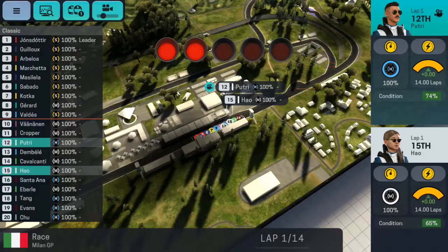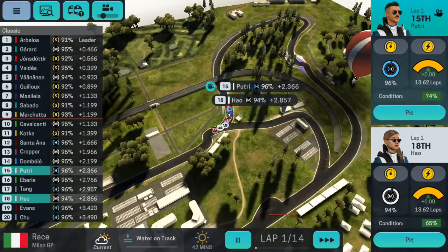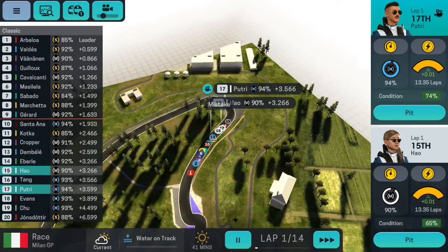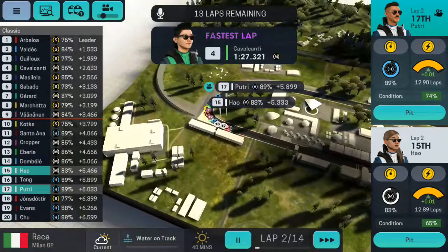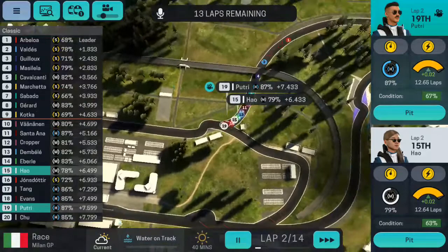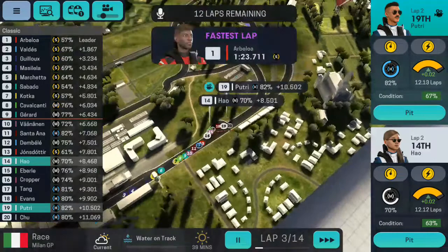It's lights out and away we go! Let's fast forward a little bit. Not a great start for Putri because he's on hards. Chen Hao is down to 17th, then into 18th, but now back into 17th. We're now into 17th and 15th. Cavalcanti has set the fastest lap of the Grand Prix. Putri is P19 — not a great start.